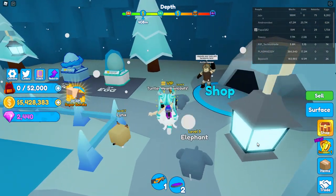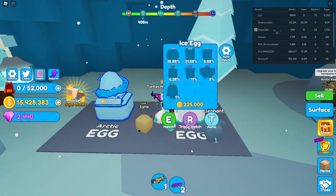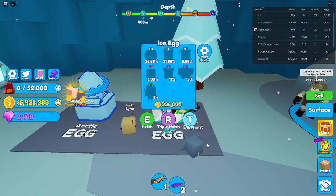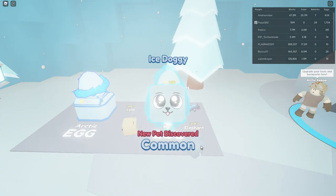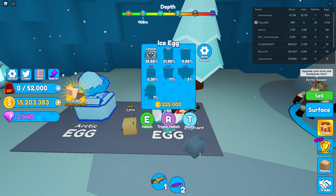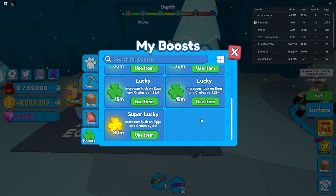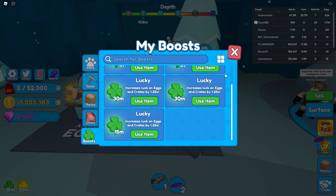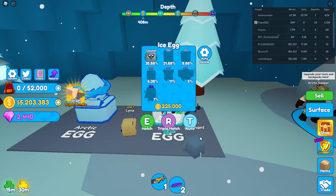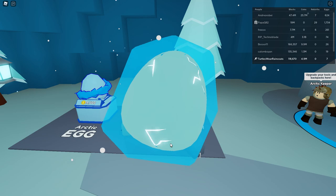I'm going to buy a pet here. Let's get one of these pets. I forgot to activate my lucky boost — I got an ice doggy. Let me activate super lucky and a lucky boost too. Let's see if that gives us more luck.